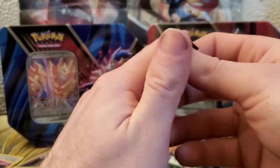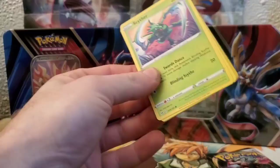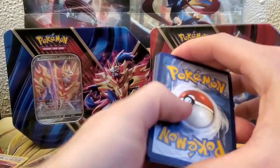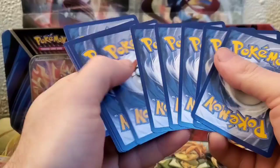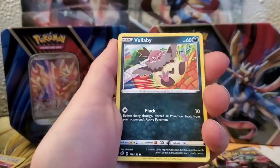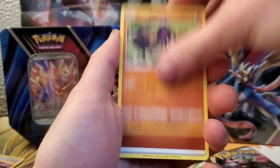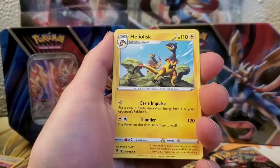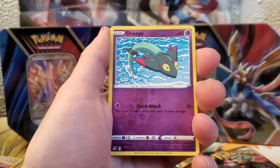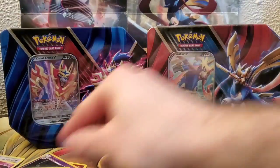Let's go into this first Rebel Clash. I do like that we get two Rebel Clash packs in these tins, I find that very cool. We got Scyther, Volbeat, Dreepy, Magmar, Yamask, Energy, Heliolisk, Burning Scarf, Indeedee, Reverse Dreepy, and a Scizor for the rare.